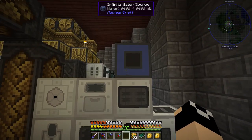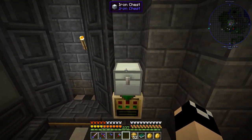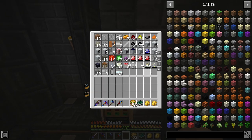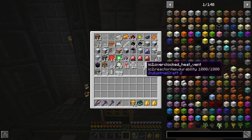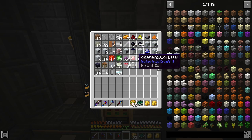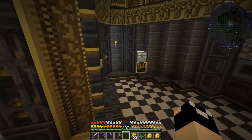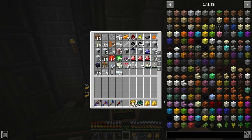Over here I set up another macerator with transformer upgrades, as well as an ore washing plant with an infinite water source, because we're going to need that today. And over here I have a lot of prepped-up things — reactor parts, various machines — we're going to use this stuff to finish out our quests in the IC2 chapter and set up our reactor system. So without further ado, let's get into it.